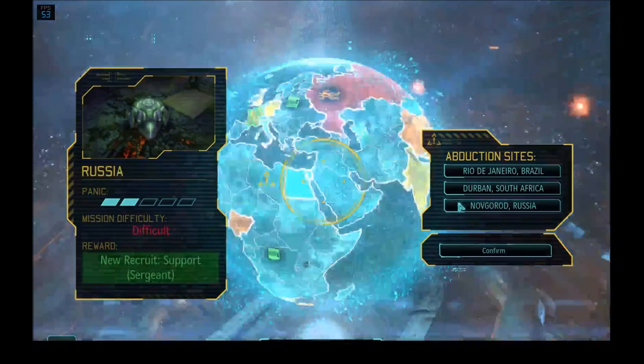Let's go to the situation room and see the panic levels. South Africa: Egypt is totally calm, South Africa kind of calm, Nigeria is at three. Well, if we ignore the African one, then we'll have two African nations that'll both be at four.